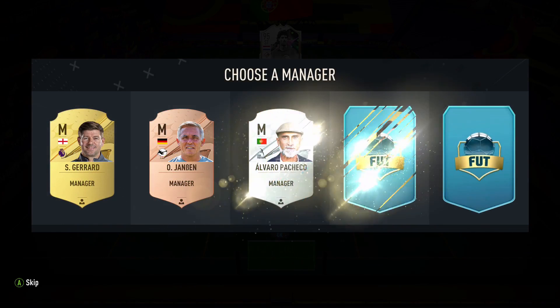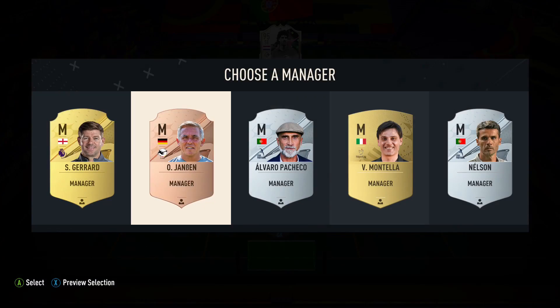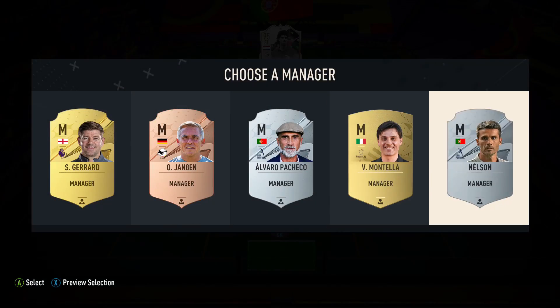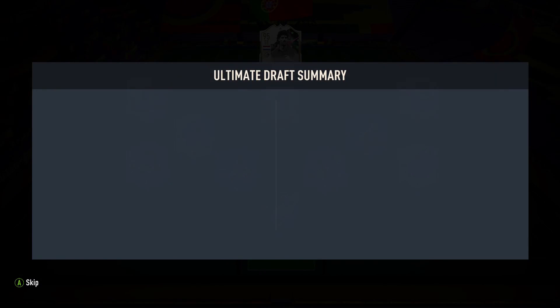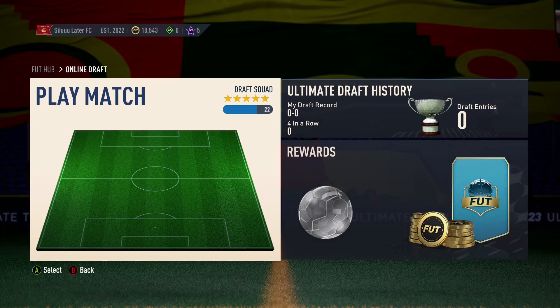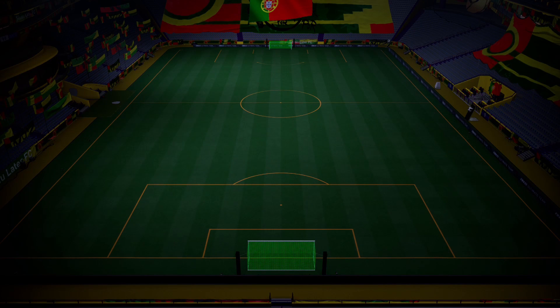Can we get any extra chem with the manager? Stevie G gives us a couple — this guy gives nothing, this one gives one, Tela gives nothing, Nelson also one. It's a no-brainer — we go for Stevie G. And that's going to be our team. It's a 114 rated, the chem has kind of done us dirty, but honestly with the players we have I don't think it really matters too much. We have some pretty sick players.